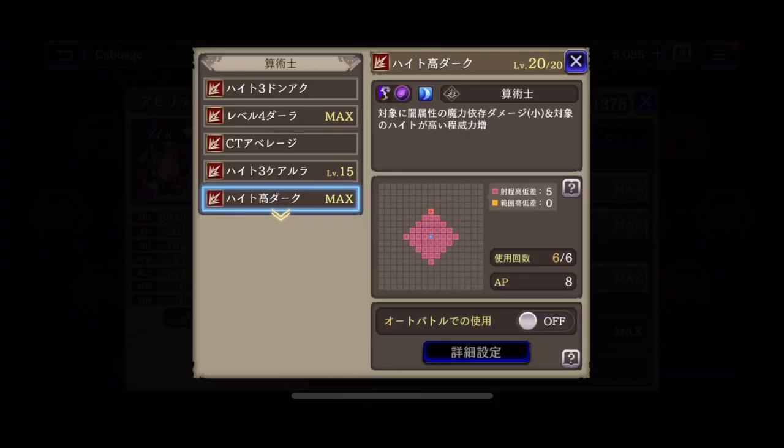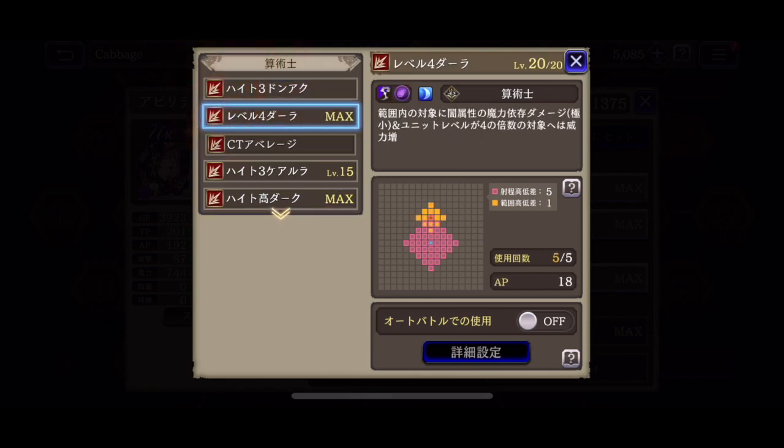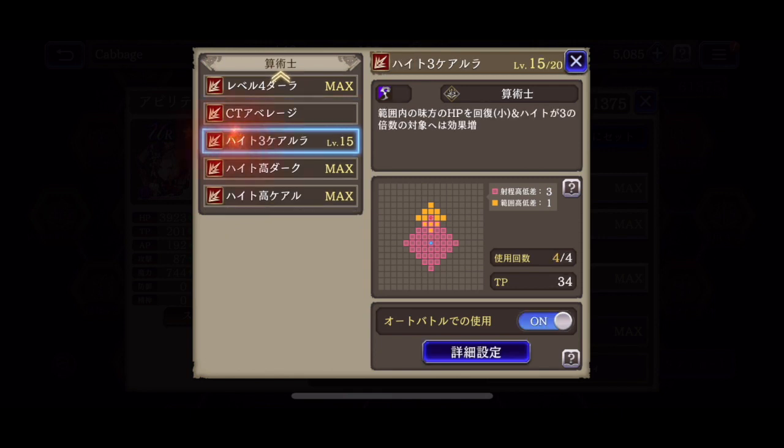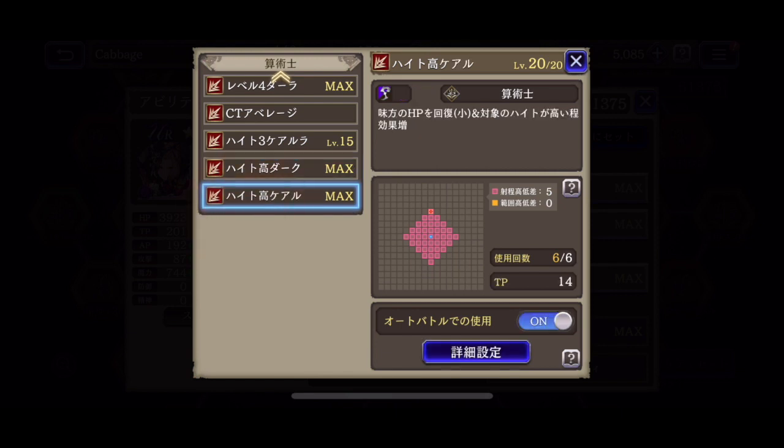Last we got Calculator — Height 3 Don't Act, Level 4 Dark Row, CT Average, Height 3 Cura, Height Dark, and Height Cure. I said before that I like to use this job for farming, but I also like to use it for PvE. And especially if I take a Mono Dark Team into a battle, I can use her as my healer, and she's been very useful for that. So being able to go back and forth between healing and doing damage in manual play is very nice.